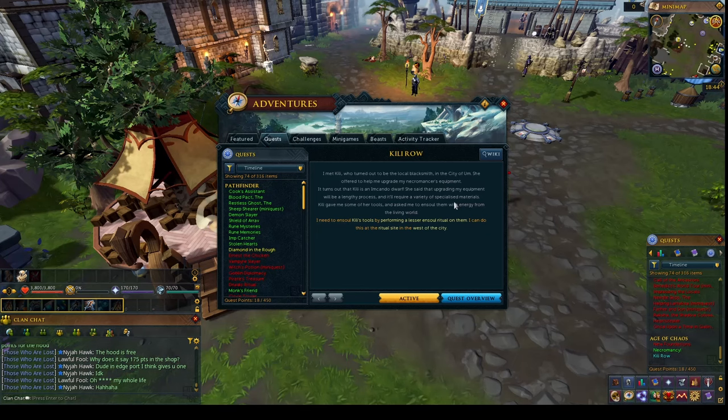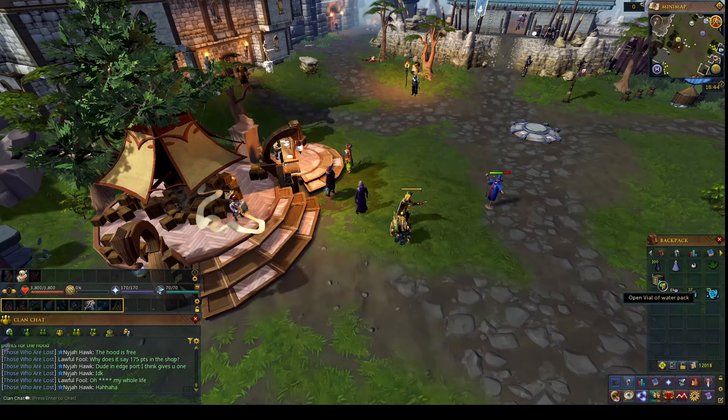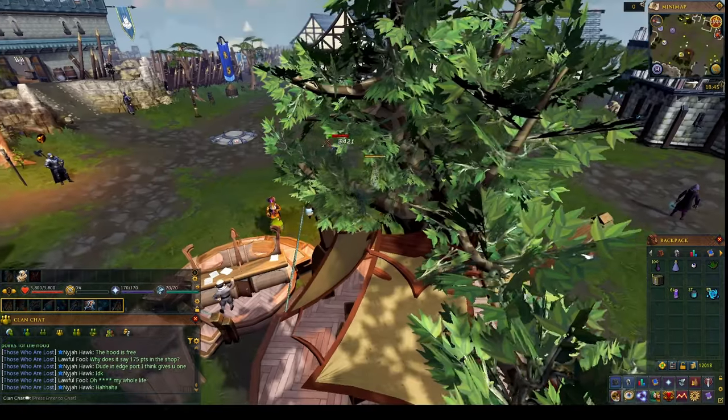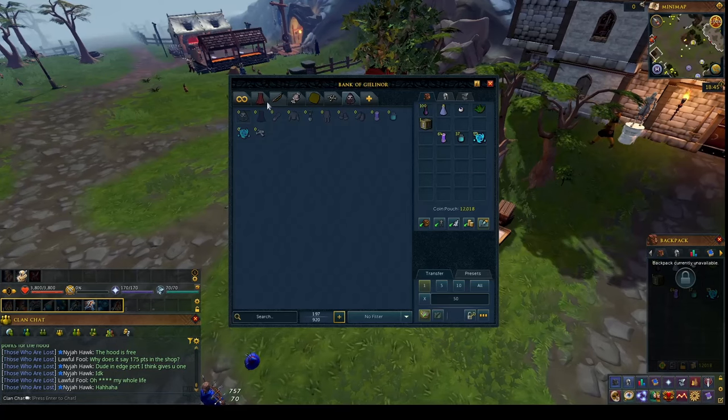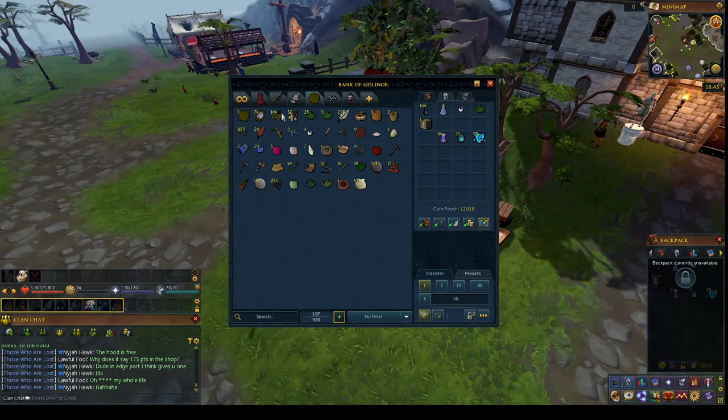I started the quest to upgrade my necromancy gear and I need to make regular ghost ink, which requires vile water, ash, and necroplasm — I think the lesser version. I got the vile of water from the herblore shop, and now it's time to get ashes. I think what I'm going to do is kill imps because that's the only way I've gotten ashes before. I don't think I have any in the bank — and no, I don't.